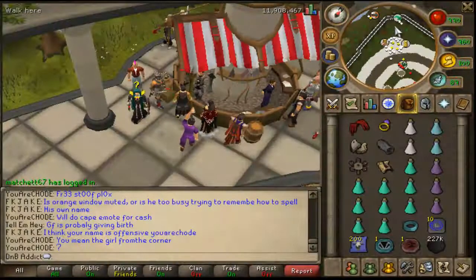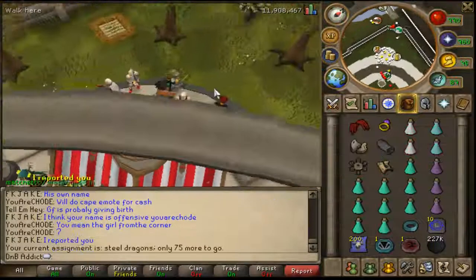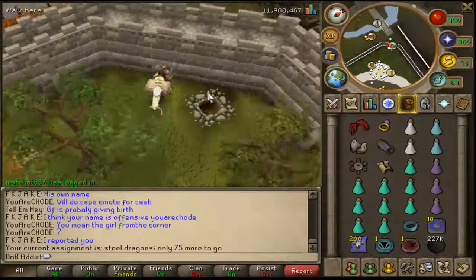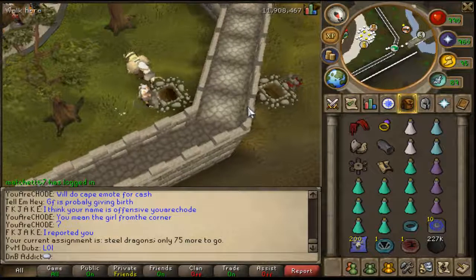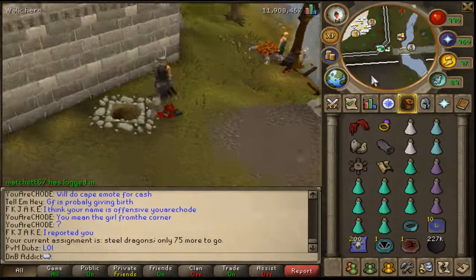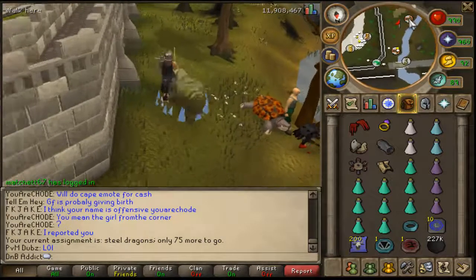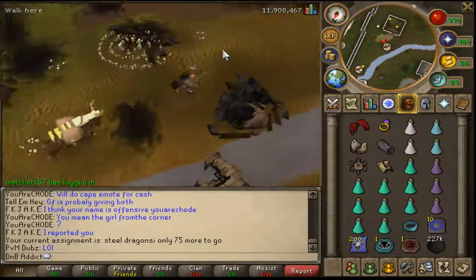Right, so after that intro you want to start off at preferably the Grand Exchange with everything you're going to be taking to steel dragons in your inventory, including teleports out. I start at the GE and run to the fairy ring located between Edgeville and the Grand Exchange.